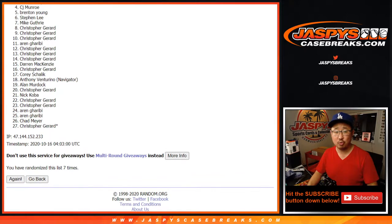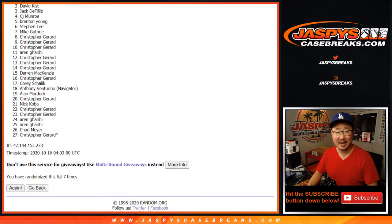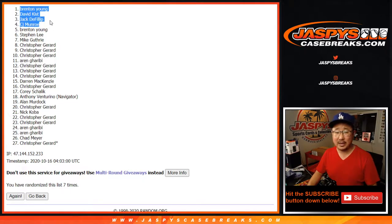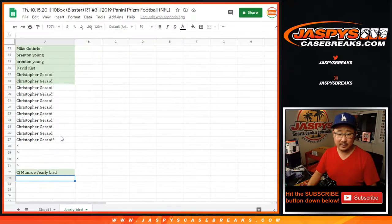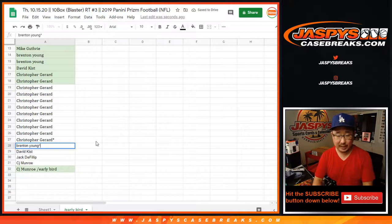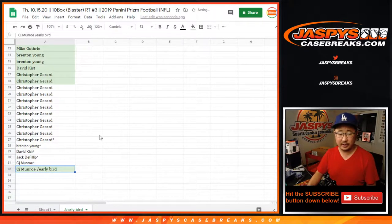Congrats to CJ Monroe again, Jack, David Kist, and Brenton Young — the top four right there. You are in after seven. Let's put rooftops next to your name so you know those are the spots that you won just by joining the break.